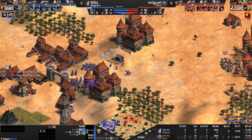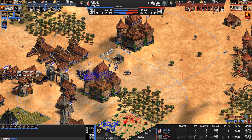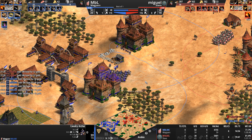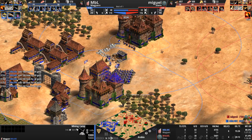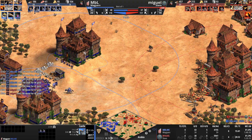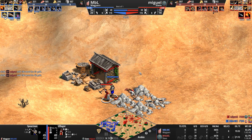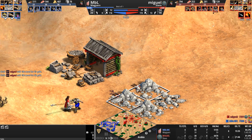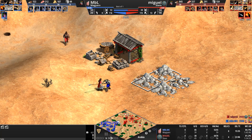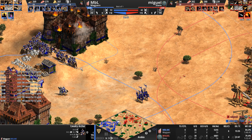This castle is definitely going down to four trebs. Only nine villagers repairing it. But at the top left of your screen: recurve bow, bracer, chemistry — we are going to see heavy cavalry archers. I'm 99.99% sure of it. What I'm not so sure of is whether this castle will go down. This one spearman from the beginning of the game just got himself two kills — my god, what a sleeper unit.